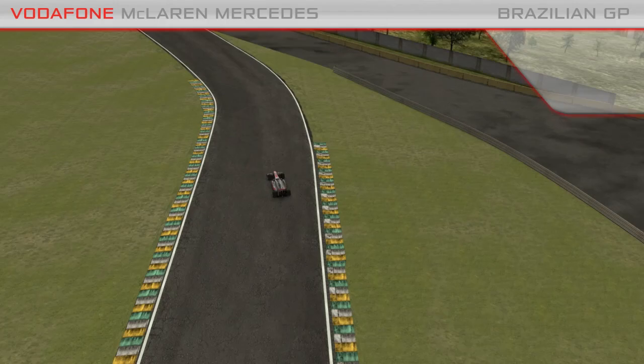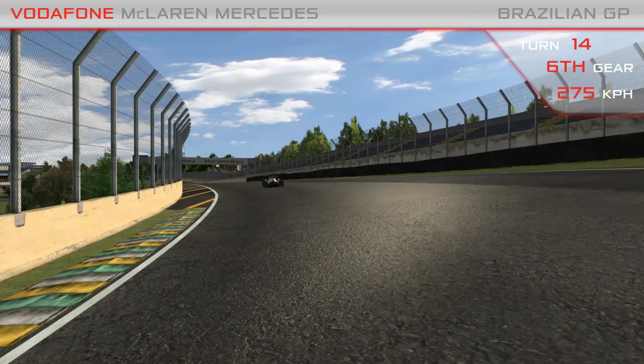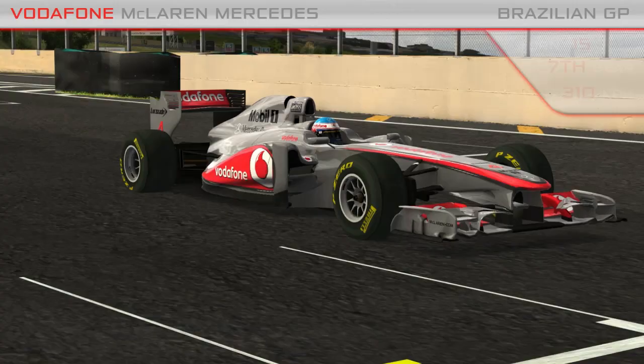Second gear. Once you get through here it's just a case of waiting, getting to full power, and deploying KERS and DRS as soon as you've got the grip. The last few corners are all flat out — pull DRS through here in qualifying — and that completes the lap.